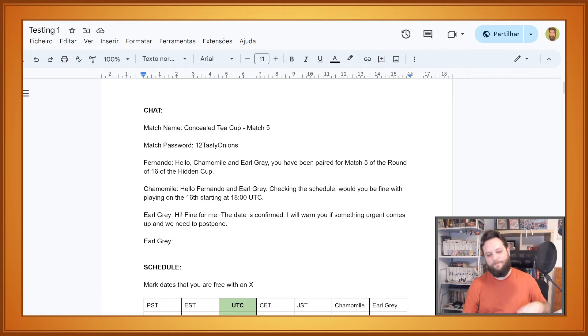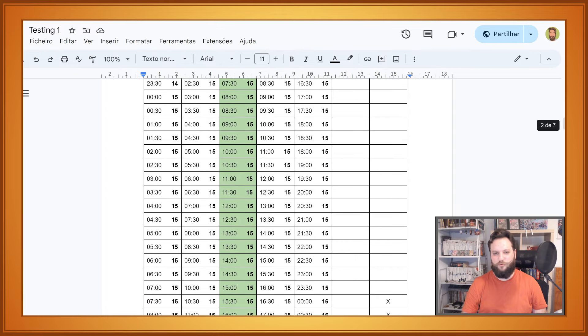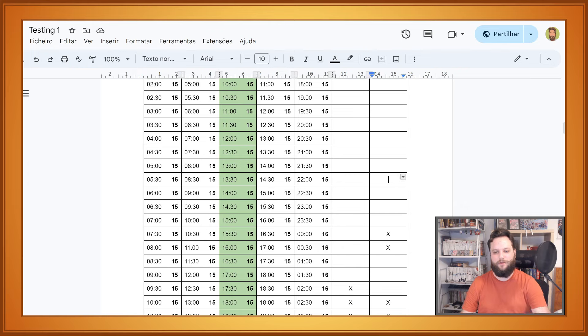It would be complicated if the players had to discuss every little detail — are you free at this time, are you free at that time? So I already prepared in this document a schedule where players are supposed to — this is the first thing that you should do when you get paired — you open the document.